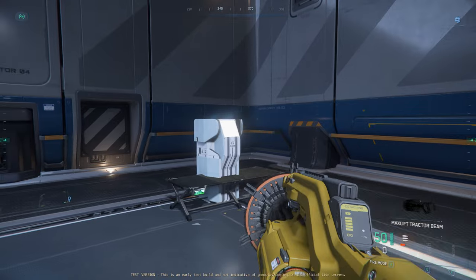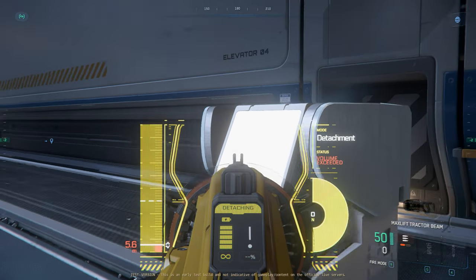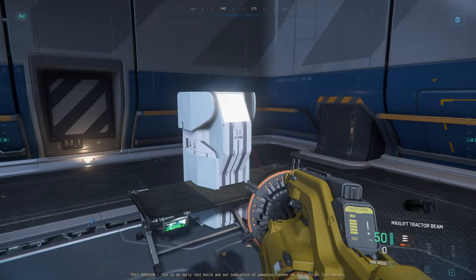This is my obligatory taking of some rare items — like the cot, a lamp hidden inside the Stellar Sonic jukebox, and the Stellar Sonic jukebox itself — just to show they still don't work.